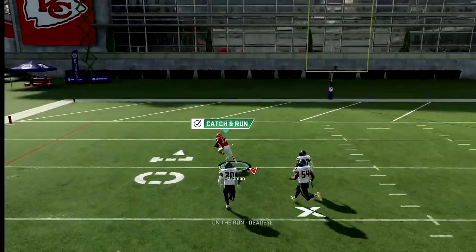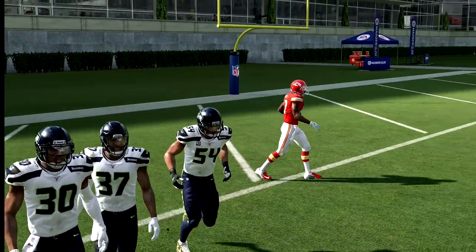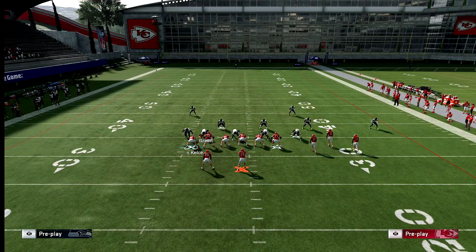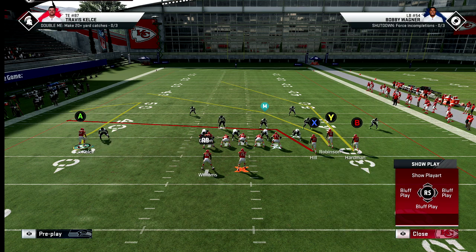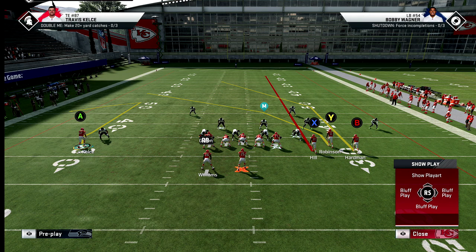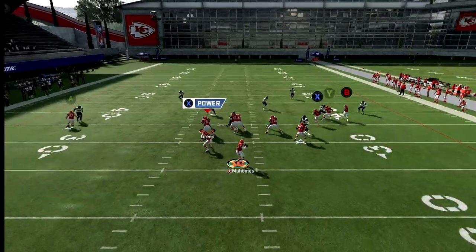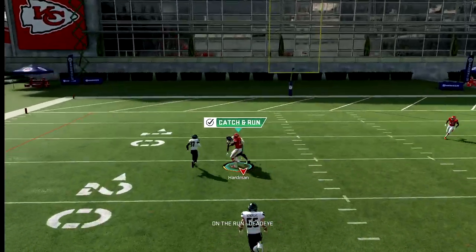Get the block and throw it over the top — that's your Cover 2 beater. To stop it: put a middle blue to stop the over-the-middle throw, and user the corner route. PA Boot Over is for when someone isn't running Cover 2 properly — like not putting a middle blue. You could keep Robinson on the crossing route to bait the user, or streak Tyreek Hill as a variation.